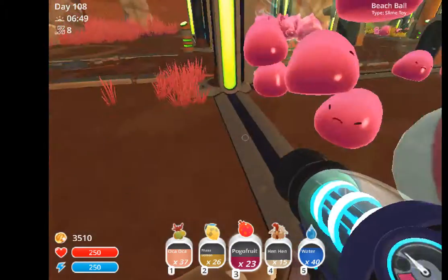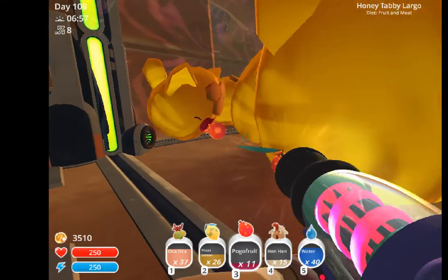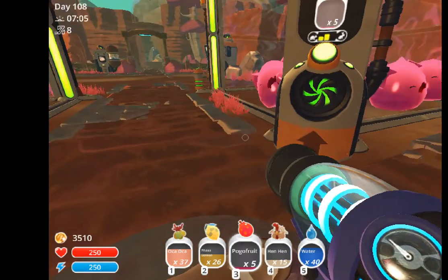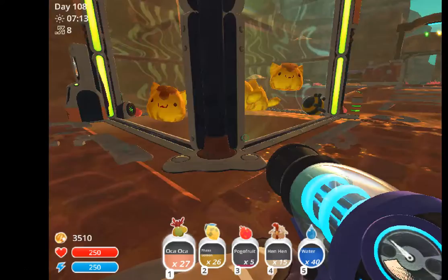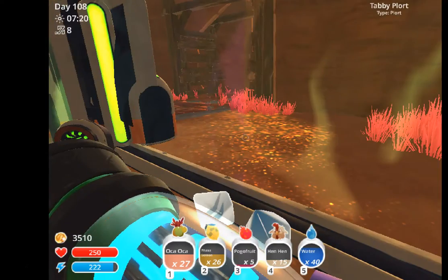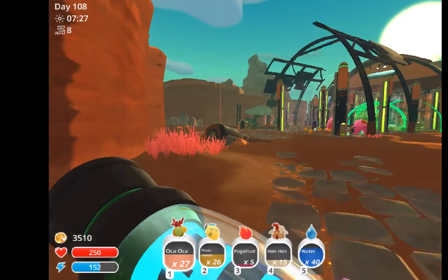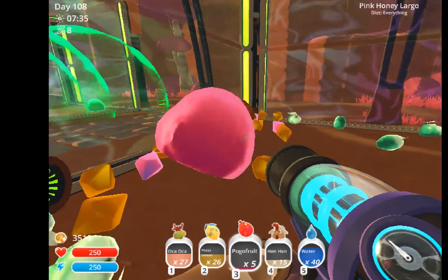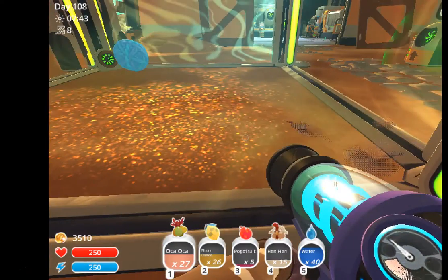I'm gonna give these guys some of these pogo fruit. I haven't been looking after my pink slimes. What do you like? Fruit and meat. So I'm gonna give you some of these pogo fruits. I'm gonna save five of these. What do you like? Everything. So I'm gonna drop off some of these oka okas. Now let's go to my lab, which is nicely decorated with echos. And I'm gonna drop off some of this. You should be all well fed — oh no, you're not well fed.